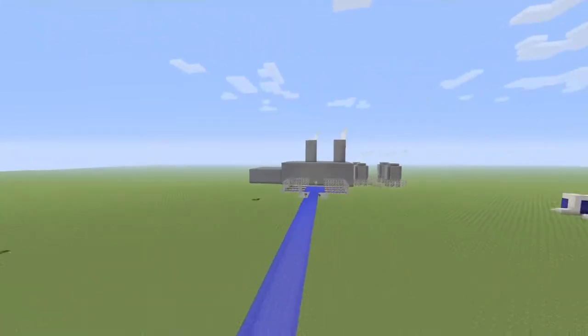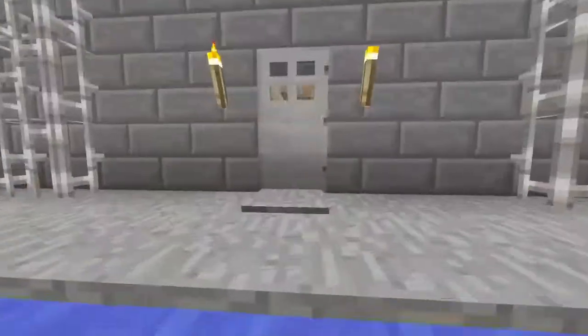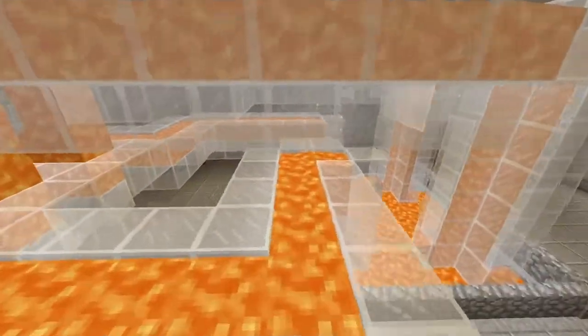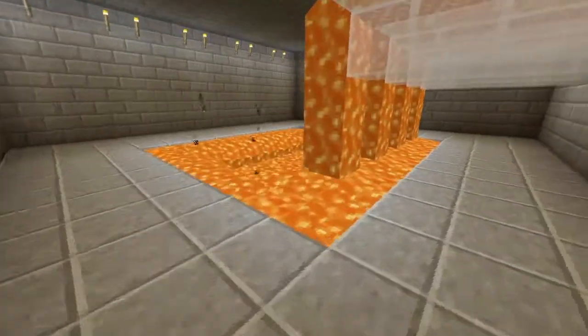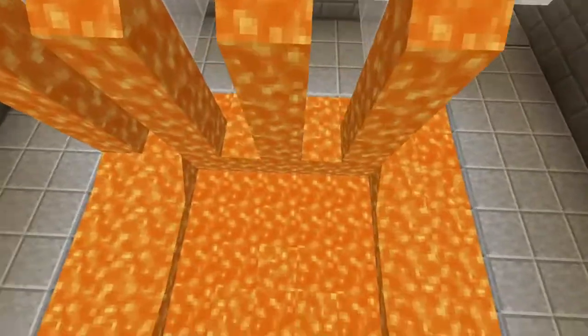This is the oil factory, built by Shockjaw. It's a cool place. It has lava for oil. I kind of like this room because the lava comes from there to here and just pours down here, though it doesn't really go anywhere.